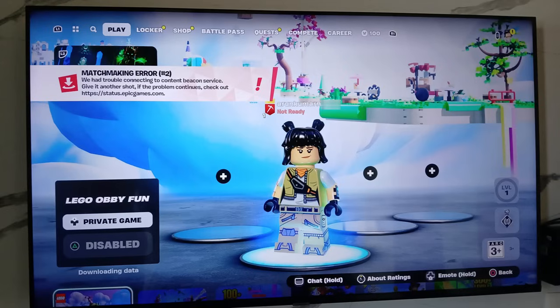Hello friends and welcome back to my YouTube channel ThetaBox. Today I got the following error notification while trying to play Fortnite on PS5. The error message says: 'Matchmaking error — we had trouble connecting to content beacon service, give it another shot.' Also, my lobby status was not ready. So here's how to get rid of this error.